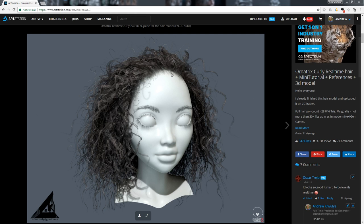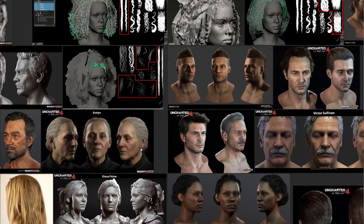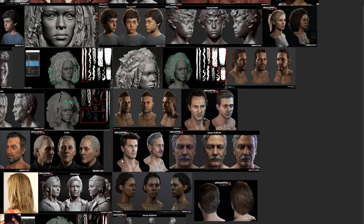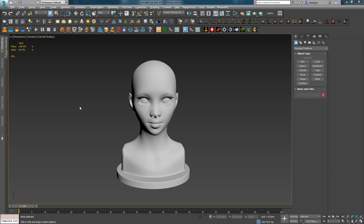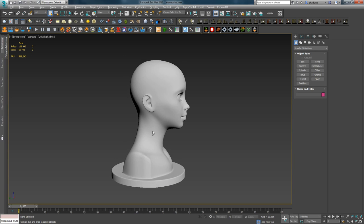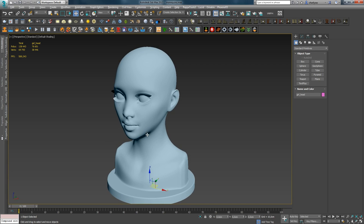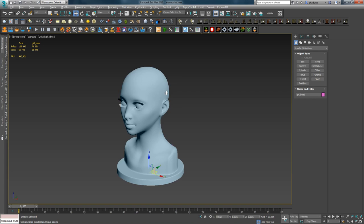If you simplify the mesh too much, the hairstyle won't look voluminous and realistic. If it were that simple, Uncharted 4 wouldn't have used multiple layers to create Nadine's hairstyle — she has a complex voluminous hairstyle with curls. Now that we've covered the mesh, let's talk about how the gamedev hair creation process begins using Ornatrix. We reopen the female mannequin scene and begin the lesson.